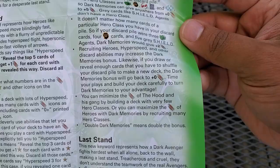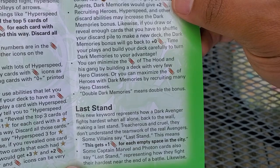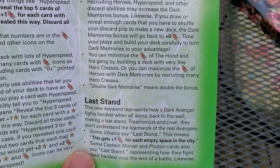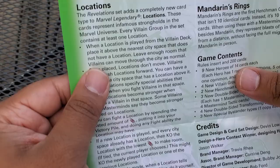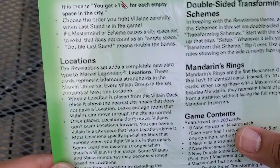Next is Last Stand — this keyword represents how Dark Avengers fight hardest when they're alone. Some villains say 'last stand,' meaning this gets plus one attack for each empty city space. Some Captain Marvel and Photon cards also say last stand, representing how they fight hardest near the end of battle — same effect: plus one attack for each empty city space. Double last stand is also a thing.